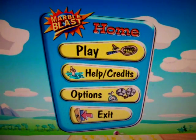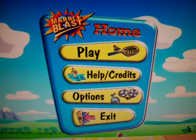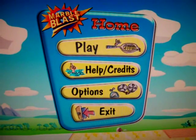Hey, this is Kool Larkin. I'm going to tell you a cheat on Marble Blast Gold that will give you zero gravity.